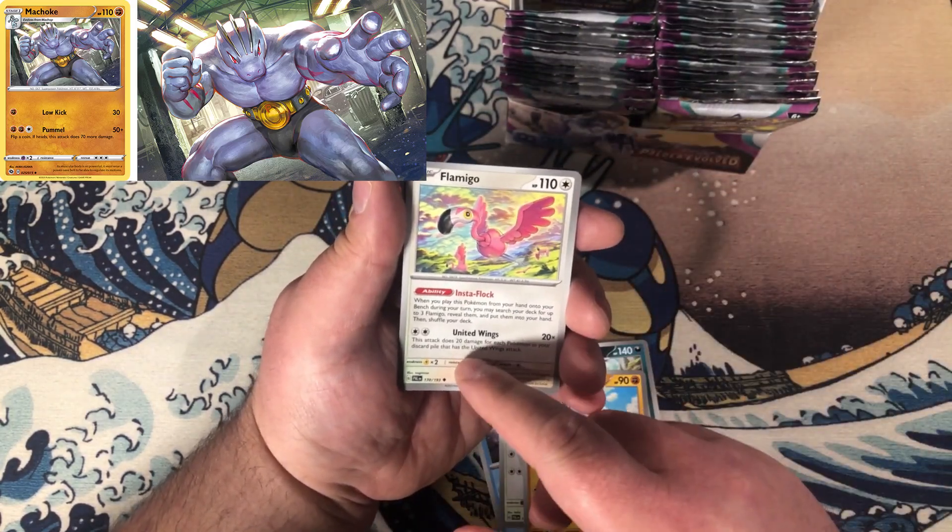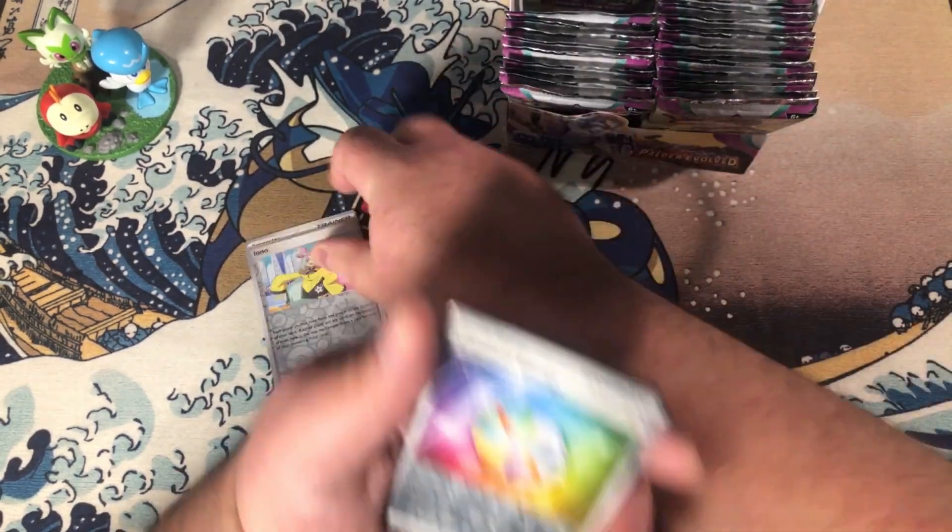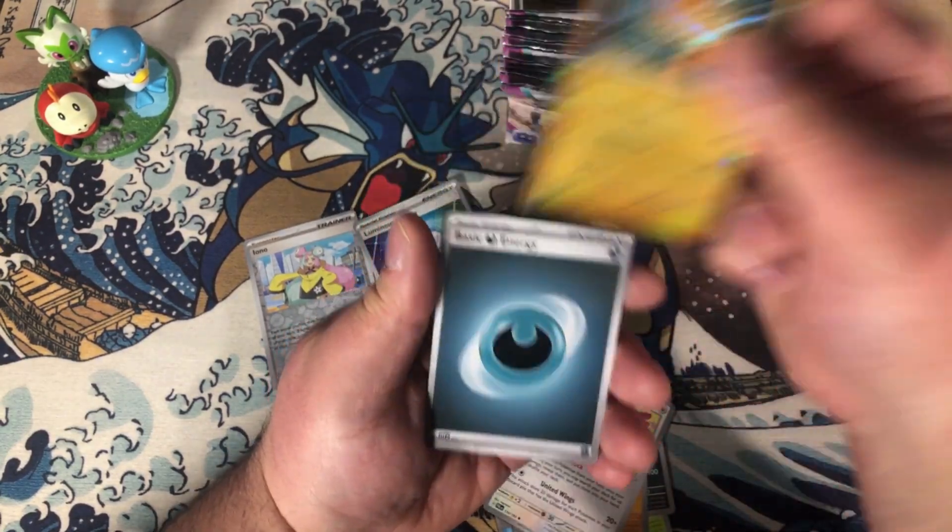There's Flamigo with its United Wings move. We have Iono as a reverse, Luminous Energy, and a Palafin.